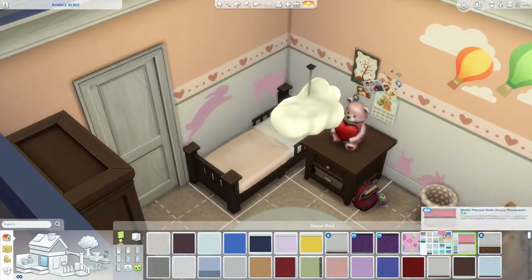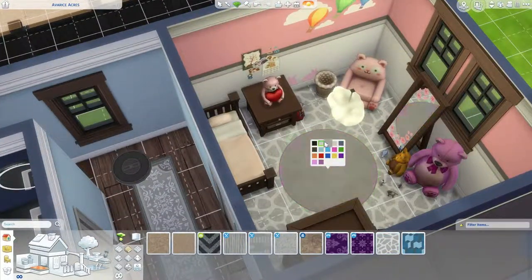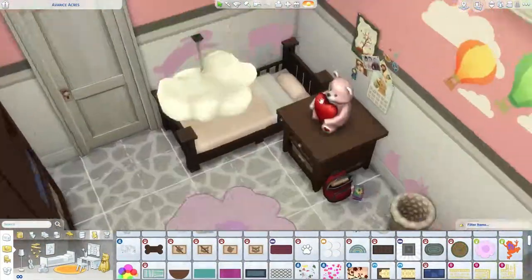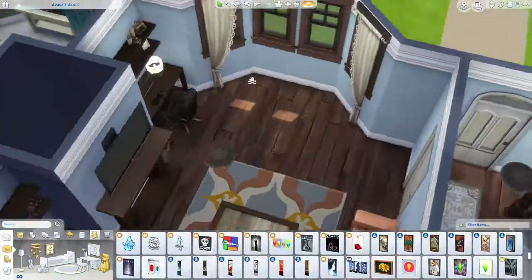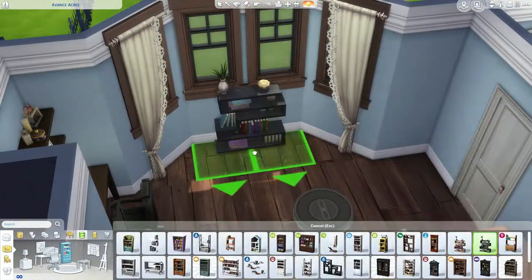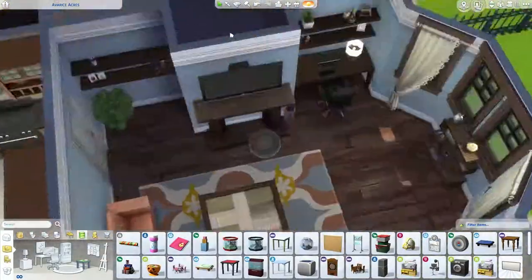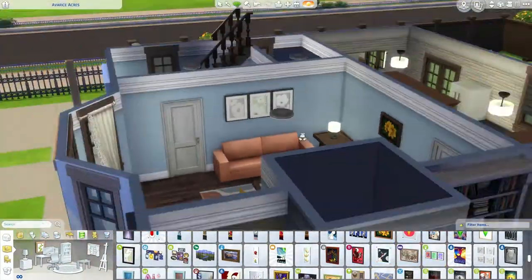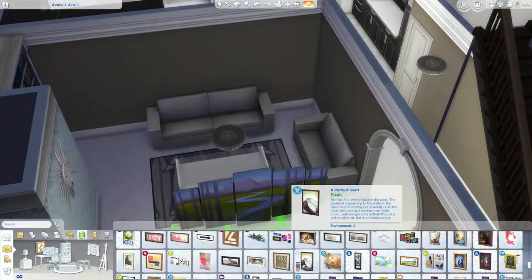This bedroom is obviously for a female toddler I would say - I mean, you could put a male toddler in it, but I catered it more towards female. Originally it was that peach colour, but I changed it to pink because it just didn't look right. That's where I had the bookshelf and the paintings on the wall. Just going with the classics, because there was nothing else I could really think of.